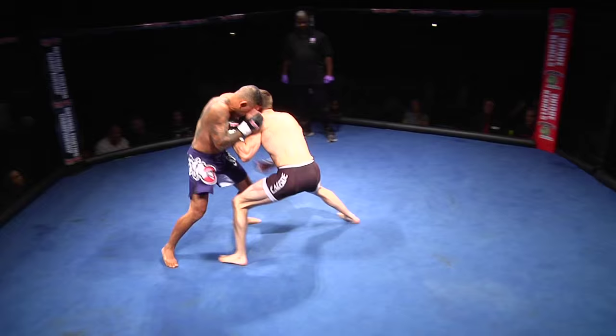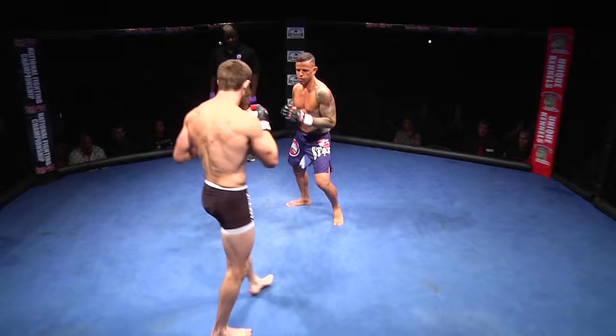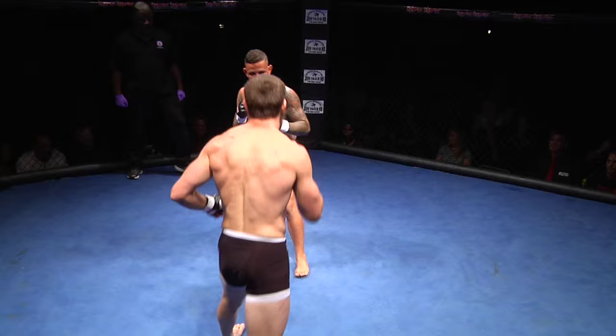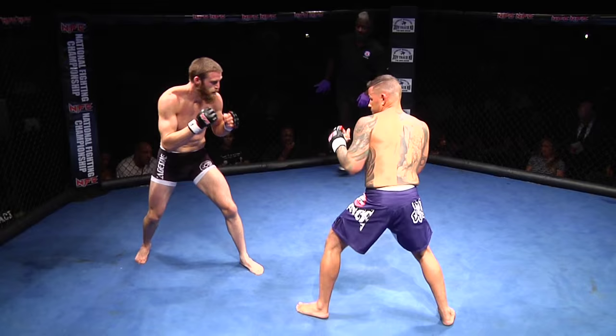Big punch here from Jordan to start things out. Nice leg kick. Good head movement so far by Diego. Jordan just missing with that uppercut. Jordan's doing a good job of changing levels, trying to get in there, hit the body, and then hit the uppercut. Diego's just firing right back. Jordan's looking to sneak that uppercut. He almost stuck that front kick.